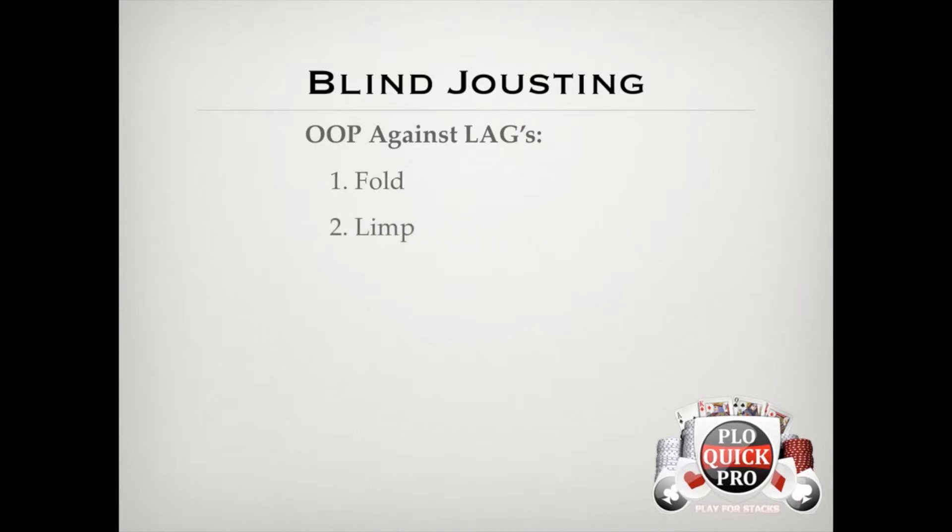Our next option is to limp-call hands that play poorly in 3-bet pots out of position, have some postflop playability, but aren't good enough to 4-bet. Especially against guys who are just 3-betting their nuts off, you can do it with hands like Jack-Jack-10-7 single suited, because these hands like the SPR in single raised pots a lot more than in 3-bet pots when out of position. But if you do decide to limp, the key is not to fall into the trap of just check-folding every time you miss. You have to make sure you're check-raising dry flops or boards that don't hit them often, like paired boards and monotone boards. If you're just relying on calling and making a hand to get paid, this option will be negative EV.